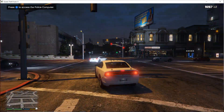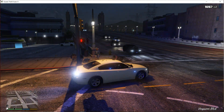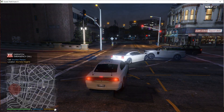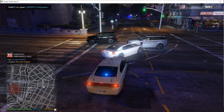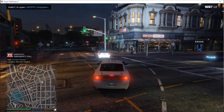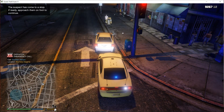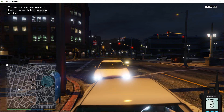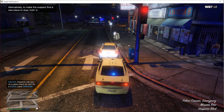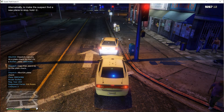I'll show you something right now. Attention all units — we've got a suspicious person in Murrieta Heights, units respond code 2. Everything works, the plugin works perfectly. Just do it like I said: change your 10,000 to 40,000.